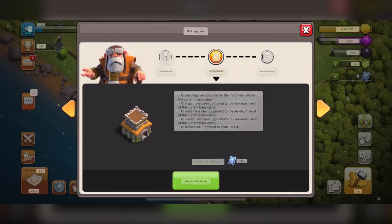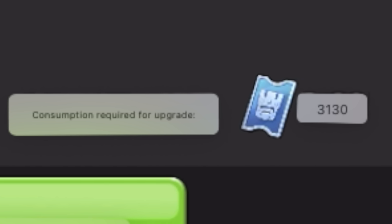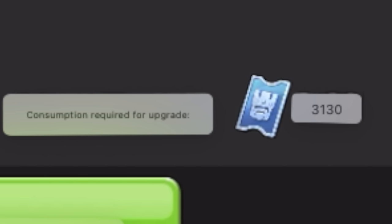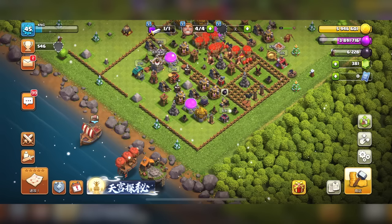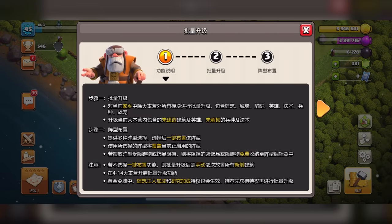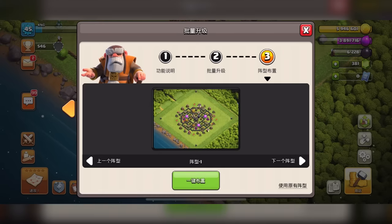The second tab highlights everything that will be upgraded and the cost in tickets. Based on current progress, 3,130 tickets converts to roughly $40 to $45 USD, but the number of tickets gets higher depending on progress and Town Hall level — it could be $200, $300, $400. The third tab lets you pick a layout for how the base will look after the bulk upgrade, with different base designs. But gemming to max with a click of a button kind of defeats the purpose of playing the game.